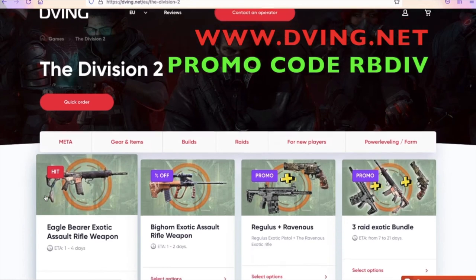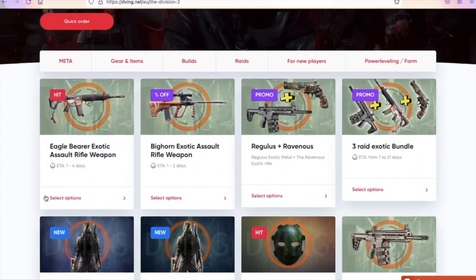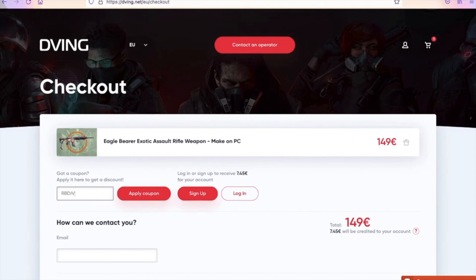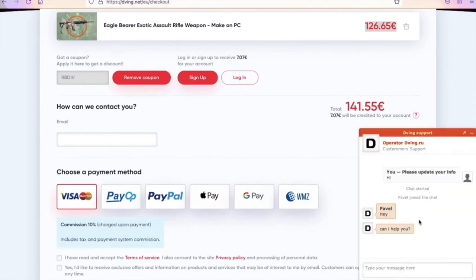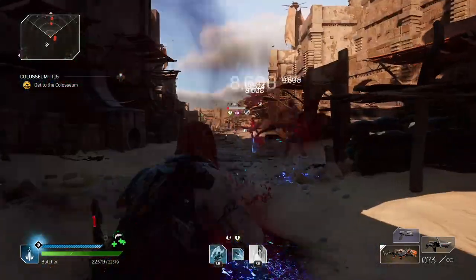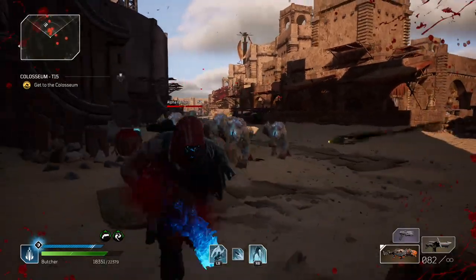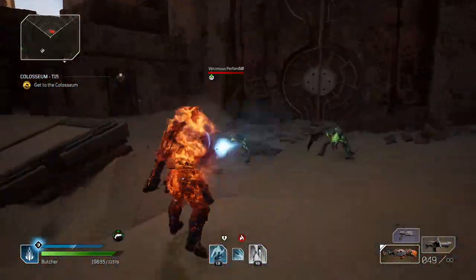Today I want to let you know we have a sponsor: if you don't have enough time or good teammates but still want the best items in your game, then divin.net is for you. They have an amazing team on consoles and will complete your order twice as fast via account sharing. This service has been working for many years with tons of customer reviews. With my promo code RBDIV you will get a 15% discount on all services on any game. Operators reply immediately and they update their prices constantly.